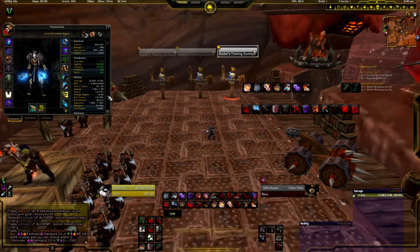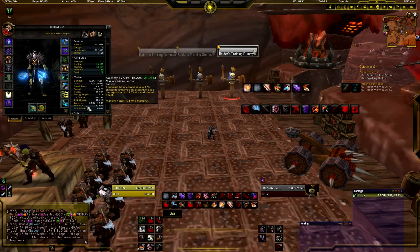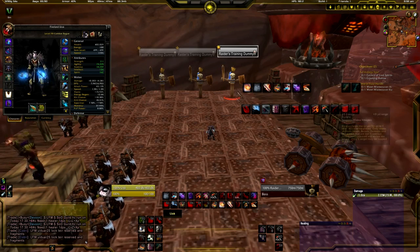Your main secondary stat you want to go for is Haste — more energy regeneration, more attack speed. Mastery is nice: your main hand attacks have a 57% chance to grant you an extra attack that deals 120% of a main hand attack's damage. The next stat you want to go for after that is Crit.